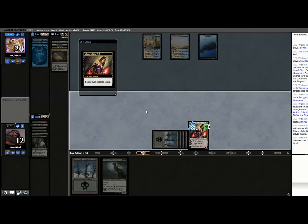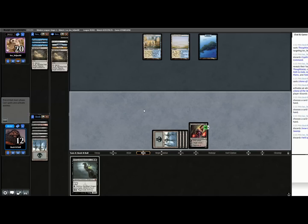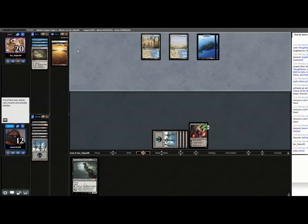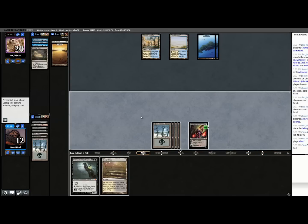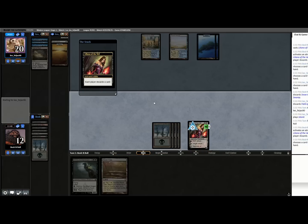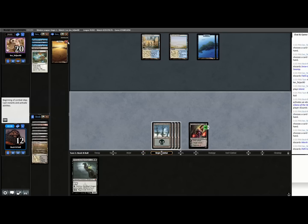I'll discard my Swamp. It's kind of awkward — if I draw a land, do I play it and discard Skithiryx, or do I discard the land? I think I'm going to discard the land. If I can get their hand to actual empty... yeah, now they dumped the Path to Exile. I thought I might be able to convince them to do that.